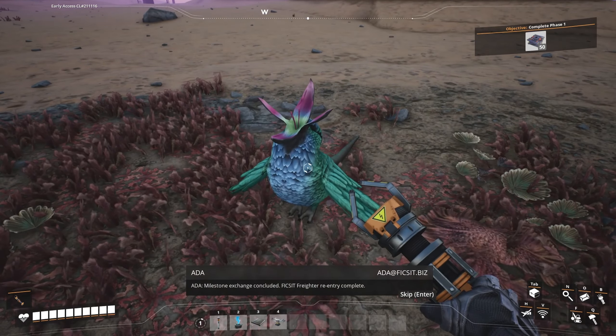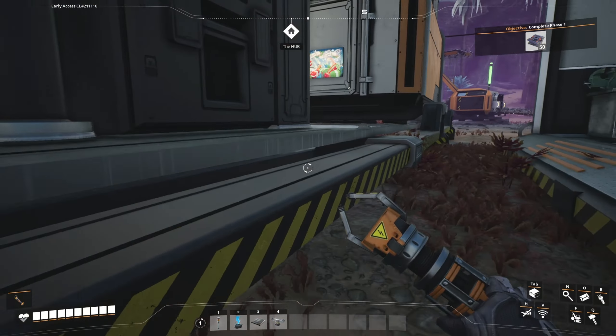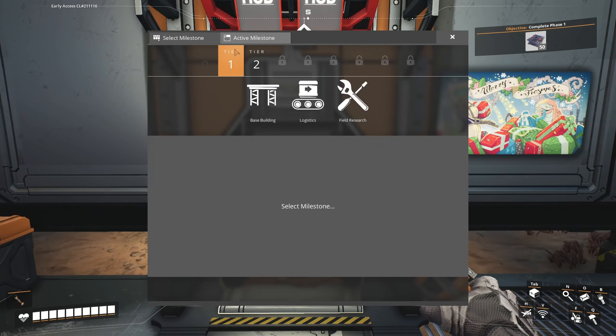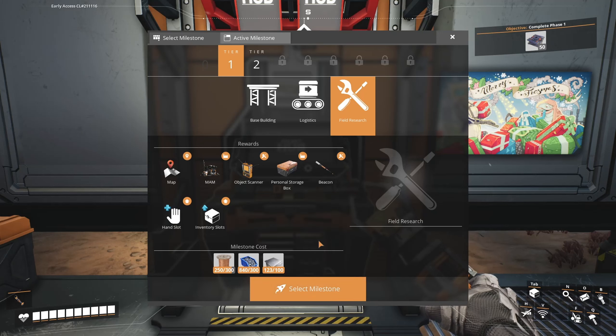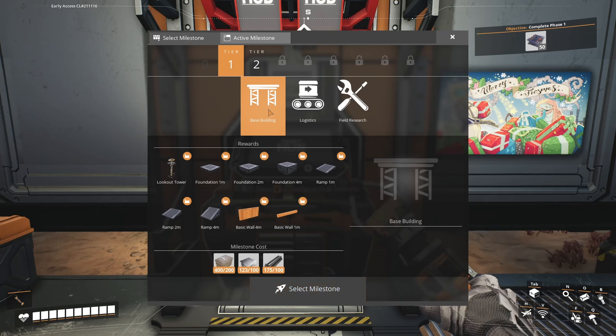Milestone exchange concluded — oh, it came back! That means I can get something else. I'm going back to tier one now because I want something else. Field research — do I have what I need for that? I am short on wire. Let's take a look at what else I need here. I got the plating, I got the screws. I do want logistics — I'm going to need plating and more wire for that. And then I'm going to need base building — I can do base building right now.